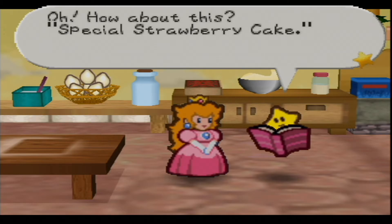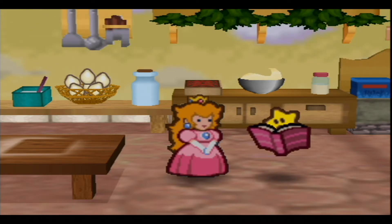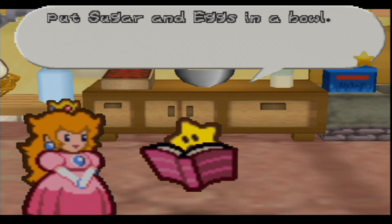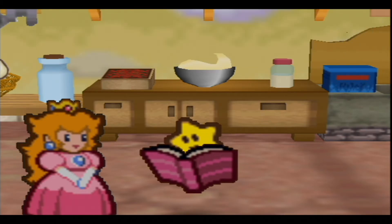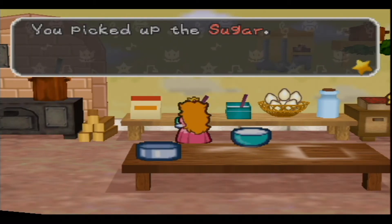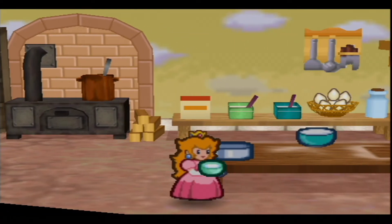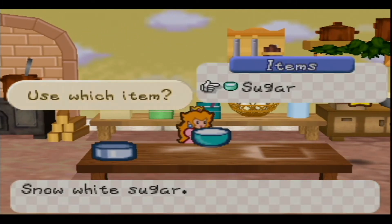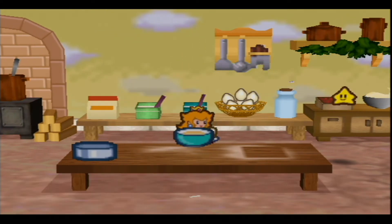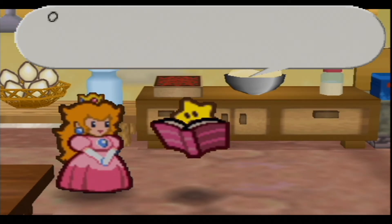'How's it look Twink, anything look really yummy? How about this special strawberry cake?' 'Sounds good, let's whip one up!' 'Okay Twink, read me the recipe.' 'Well okay — please listen carefully. First put sugar and eggs in a bowl.' Egg, milk, salt, sugar — picked up the sugar. Sugar and eggs — done! 'Yes! Let's move on to the next step — now mix and whip the ingredients in the bowl.'